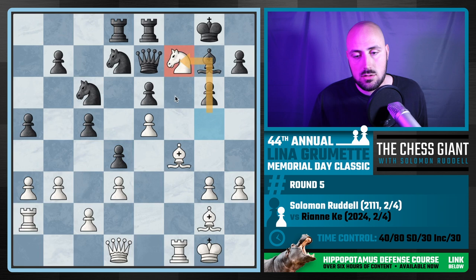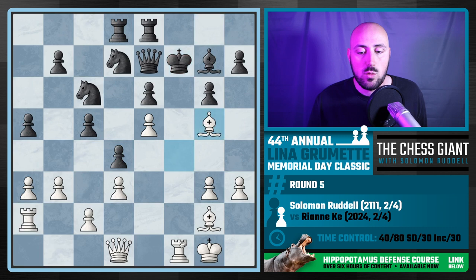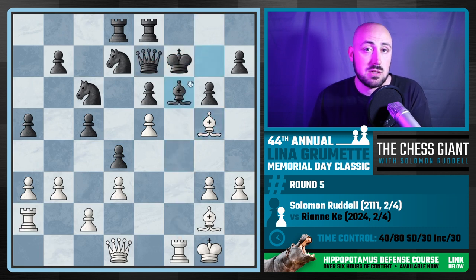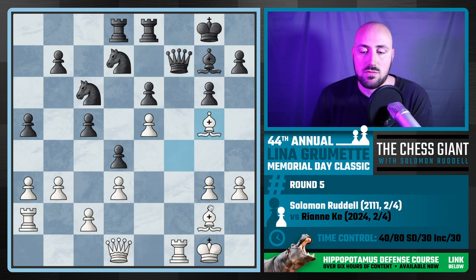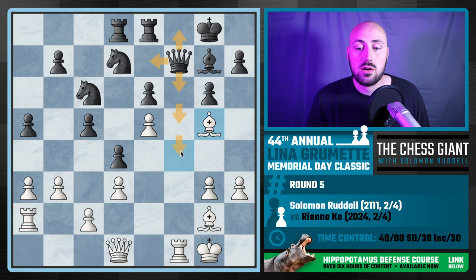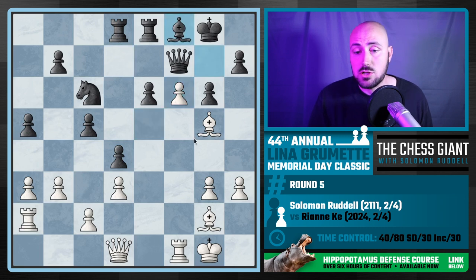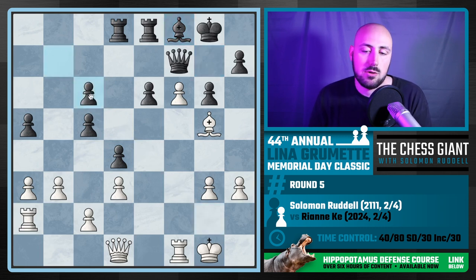Knight f7 attacks the rook. If you move the rook to c8, we can play Knight g6 and fork. If you take the knight with the king, Bishop g5 with check — we're going to win the queen unless you give up a bishop. If you take with the queen, we still go Bishop g5 attacking the queen — this queen is trapped. No matter where the queen moves it's going to get lost. If black tries to save it with Knight f6, we just take it off the board.